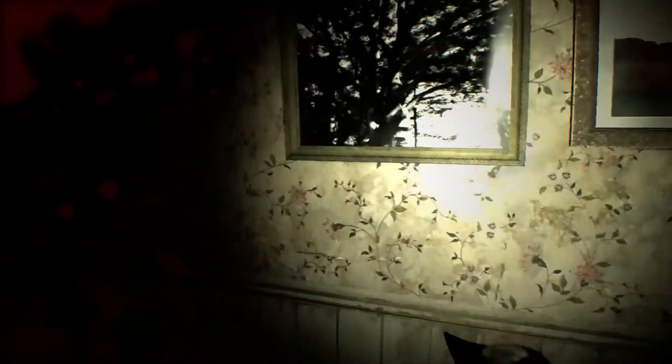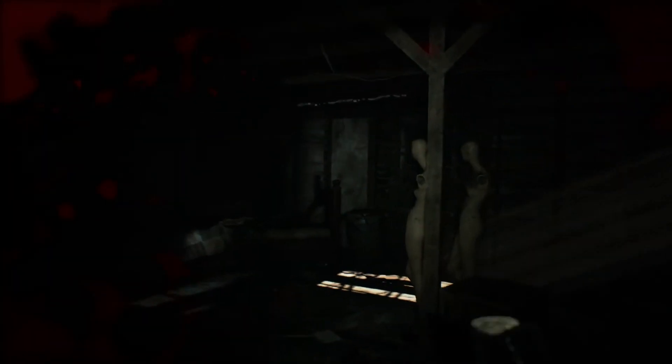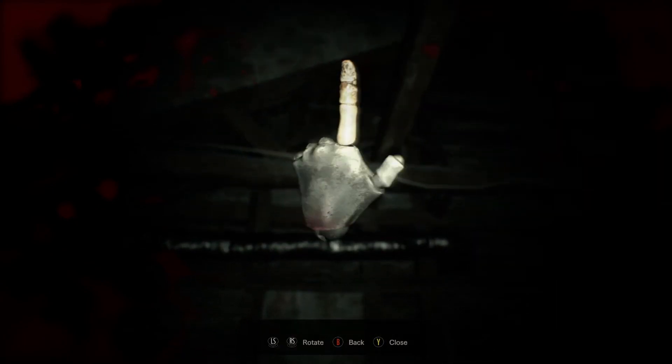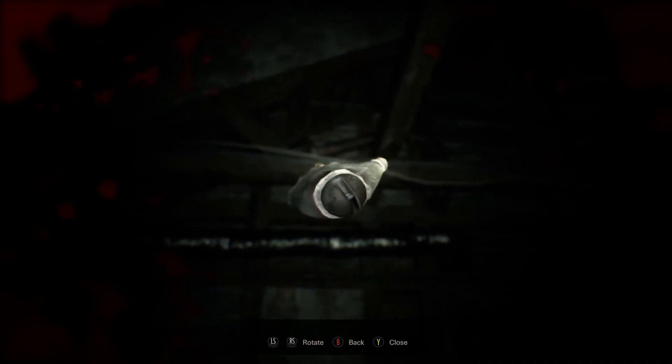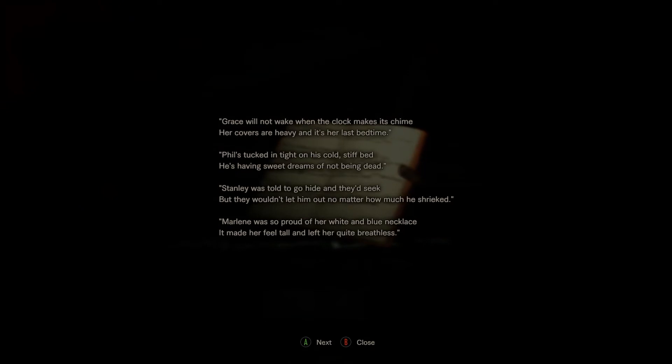Now after that giggle, you're supposed to walk upstairs into the attic. This is the part where it's going to slow me down even more because I'm going to get even more infected. Now above the bed you're going to see a blue and white cable - open up your inventory, grab your finger, and point at it. Which in turn gives you your fourth entry: 'Marlene was so proud of her white and blue necklace, it made her feel tall and left her quite breathless.' So basically she was hung.